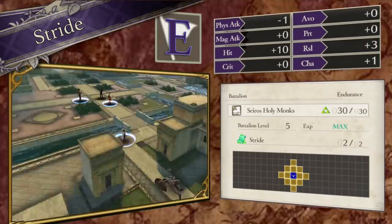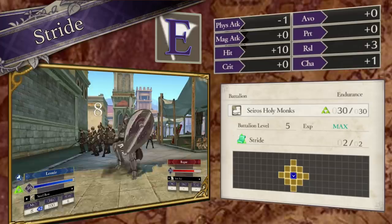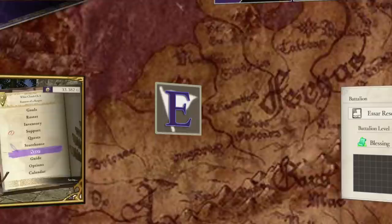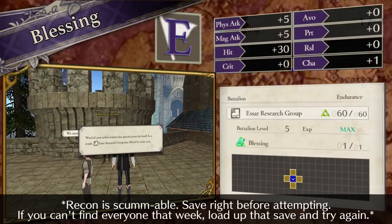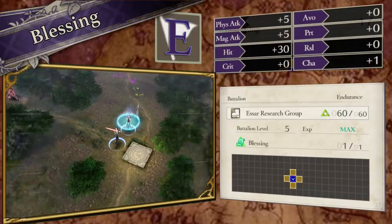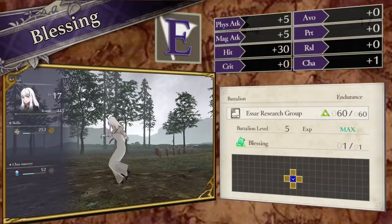This battalion is a great one to equip, along with many other non-offensive gambit battalions, on a unit with low charm who may have a hard time using and connecting an offensive gambit. Another notable battalion is the SR Search Group, a special battalion you should get immediately once you unlock the online liaison features at chapter 4. Successfully complete 4-man recon training 3 weeks in a row, and you'll be rewarded with an E rank battalion that grants B rank level stat boosts. This battalion is also the earliest you can obtain the Blessing gambit — one of my favorites — which when cast upon up to 4 allies, prevents a lethal blow once for the entire duration of the map. It's basically Miracle, but with a 100% success rate.